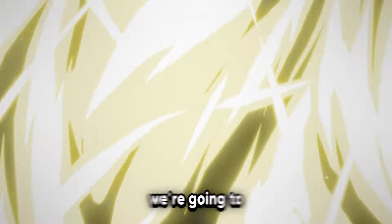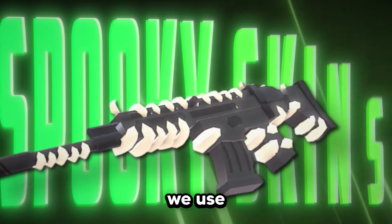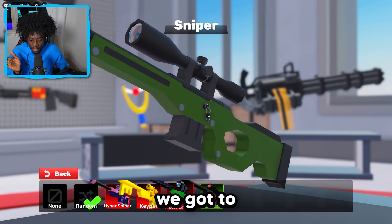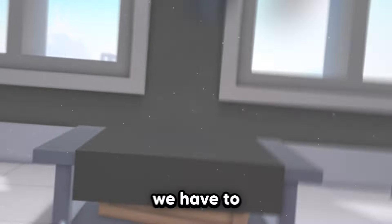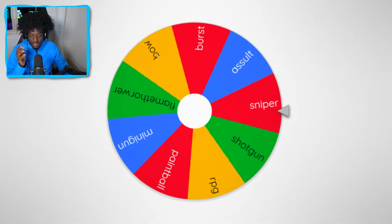In today's Roblox Rivals video, we're going to use a wheel to decide our weapons and skins. Every single weapon we use is going to be with the new update spooky skins. We need to switch this to the everything sniper — basically the wheel is going to spin and choose our weapon, and whatever it lands on we have to use. Let's do our first spin!